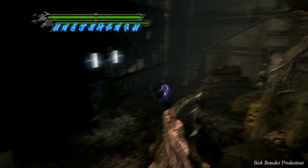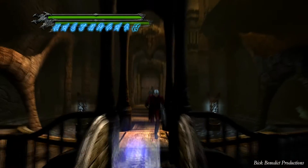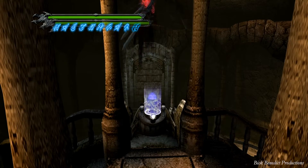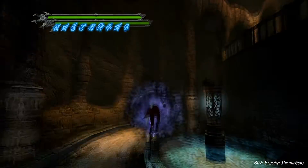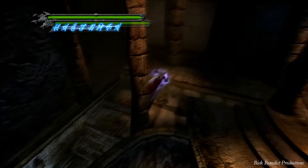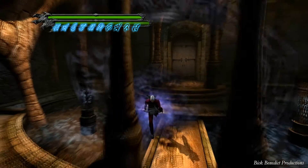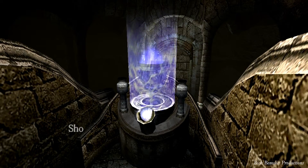Now we have all the items. We're going to take on Nelo Angelo. I personally feel that this fight is very challenging because the environment is just horrible — you'll get caught behind the fountains and the columns. You might want to save these green orbs to act as healing items. They don't heal you as much as the vital stars, but they're worth a shot. If you use them, though, they're gone for good.